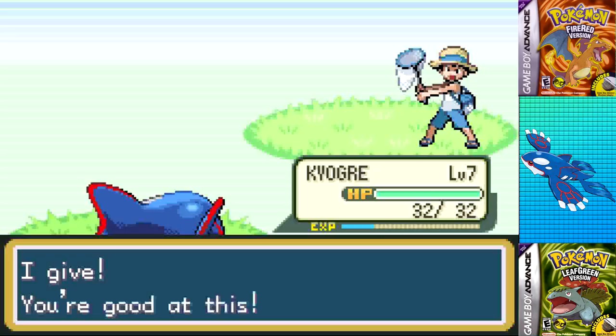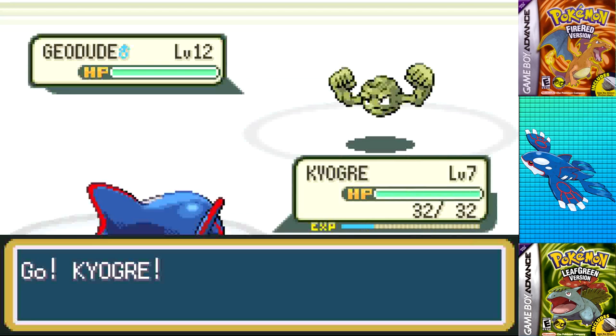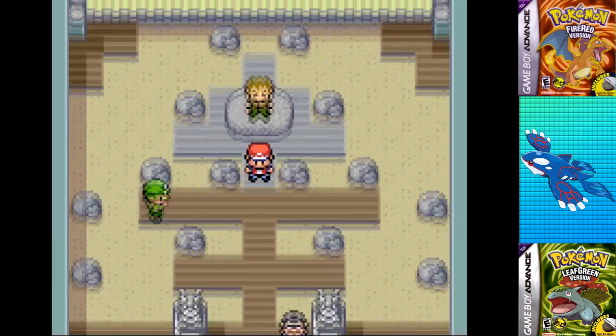Only fighting a few wild Pokemon and Bugcatcher Sammy before making it into Pewter City at a measly level 7. I went into the gym, skipped the junior trainer, and went straight for Brock. With Water Pulse it really shouldn't be a problem, and lo and behold, I one-shot both Geodude and Onix with Water Pulse, getting Kyogre up to level 9 before earning the Boulder Badge.